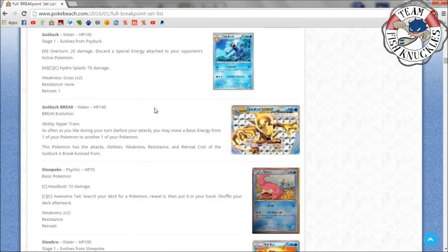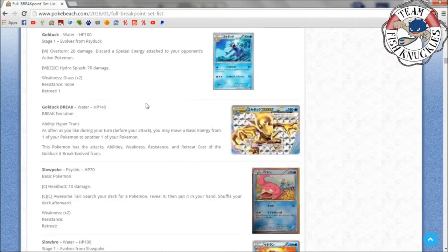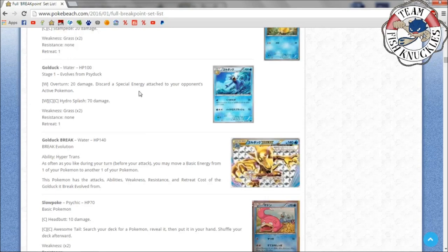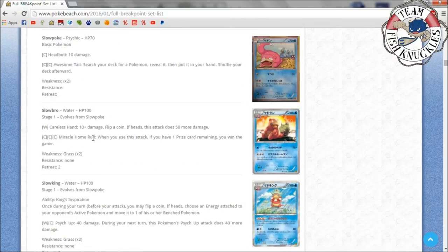Golduck Break — I don't think it's that great. It looks cool, all the Break cards are golden, but the ability isn't great: once during your turn before you attack, you may move a basic energy from one of your Pokémon to another one of your Pokémon. I wish it said from your opponent's Pokémon — that would combo nicely with Golduck's Overturn which discards a special energy from your opponent's active Pokémon. But since it only moves your own energy, it's not great.